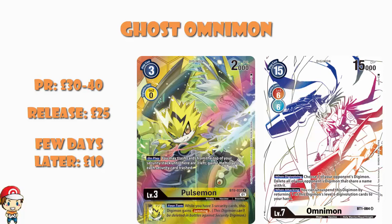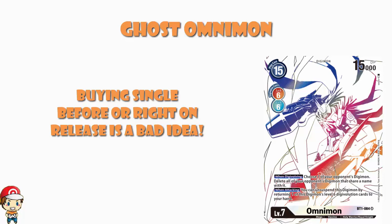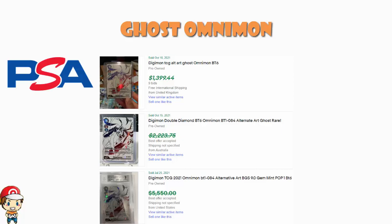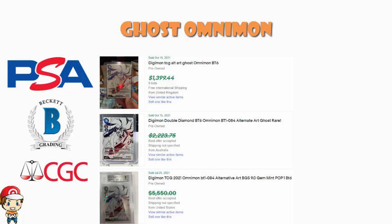As more are released, pulled, and sold, the price of these is likely to drop. There is also one that sold best offer accepted for £5,500 — probably comes in somewhere around £5,000. However, that is a graded copy by Beckett, not one of the newer companies. When you're trying to add value by grading a card, the reputation of the company is everything. Newer companies by definition don't have a reputation and therefore cannot add much value. So if you want to be selling graded Digimon cards, it's PSA, Beckett, and maybe as an outside third choice, CGC. There are no other grading companies that are going to add significant value to your cards.